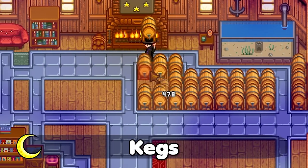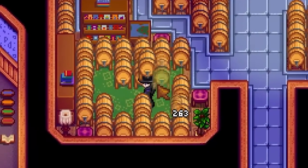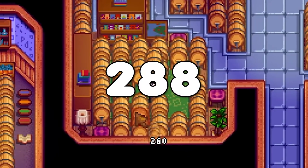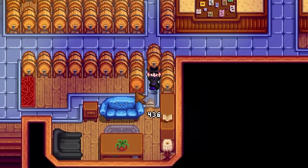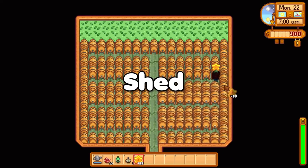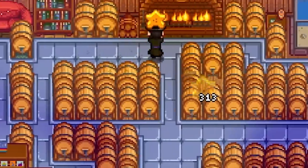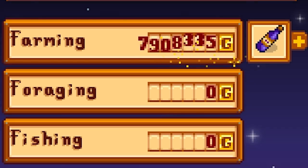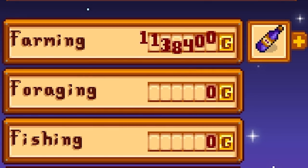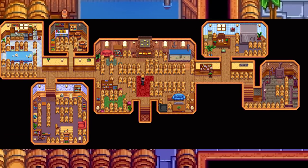Let's test out kegs - you can fit and access 221 with my layout, but if you don't mind using a tool to move stuff around every week you can actually fit 288 in all of the safe spaces. I'm going to go with the more accessible layout though, and it will hold 85 more than a fully upgraded shed, or 86 more than a deluxe barn. Using this as your keggery for starfruit wine will pump out almost 700,000 gold every week, adding up to over 11 million for the entire year. The same layout can be used for preserve jars too if that's more your thing.